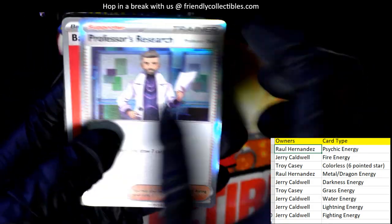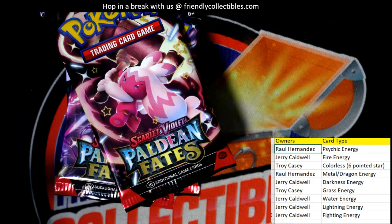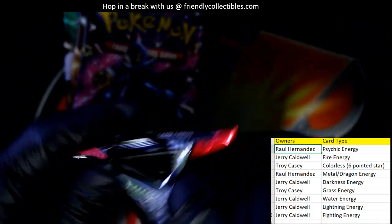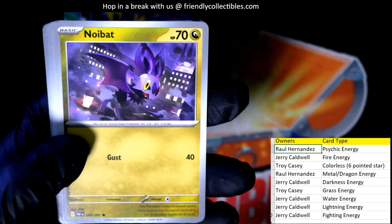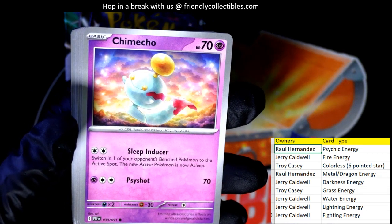We got an Atticus trainer, a Professor's Research holo trainer rare — we're going to random all those trainers off at the end. I found another trainer too. Starting to pull some cool stuff in the box here. There's a dragon energy — that's part of Raul's metal/dragon combo spot, so that one's coming out to you, Raul.